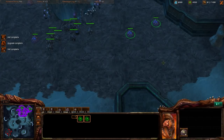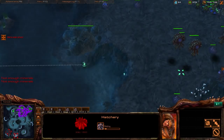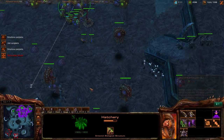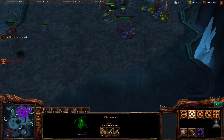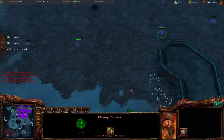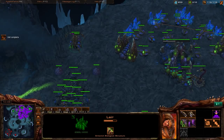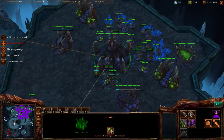Even if Immortals counter Roach-Ling well, when you have more than enough it simply doesn't matter — you just have too much stuff. That's what we focus on: safe macro. The way I macro is double-tapping between Hatchery hotkeys 3 and 4, alternating quickly. Let's kill the rocks between the main and third before attacking. He's just expanded so he just spent 400 minerals — let's build units, get another upgrade, and attack this base. Creep spread looks really nice on the minimap.